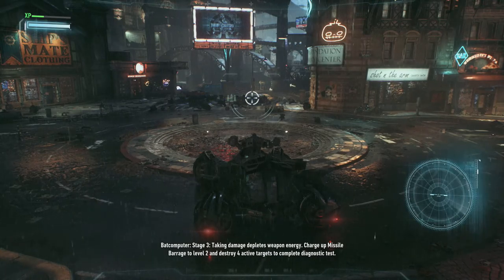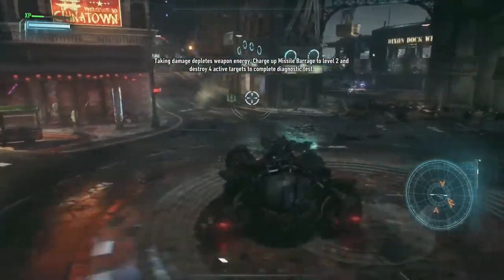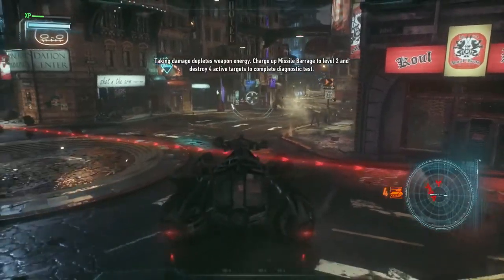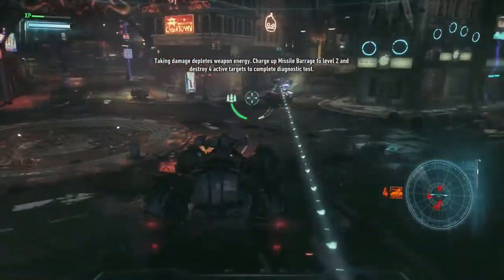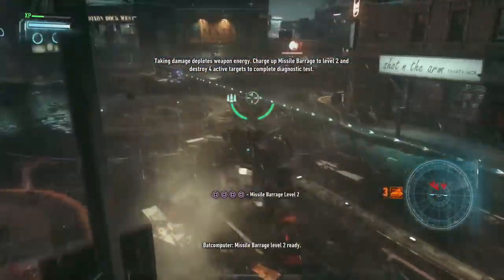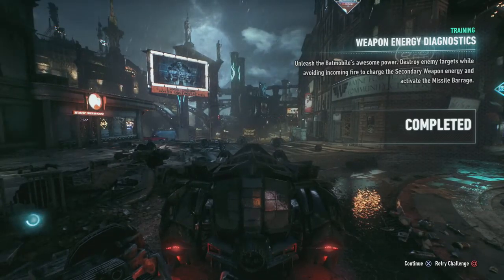Stage 3: Taking damage drains weapon energy. Charge up missile barrage to level 2 and destroy 4 active targets to complete diagnostic tests. Let's do it. We are basically now actually fighting these things. We don't want to get hit — we are avoiding the attacks. There we go. Nailed that.